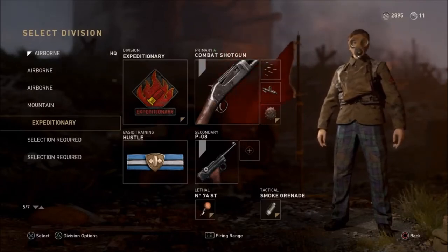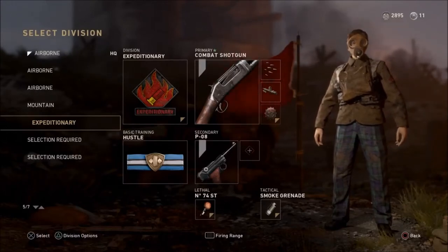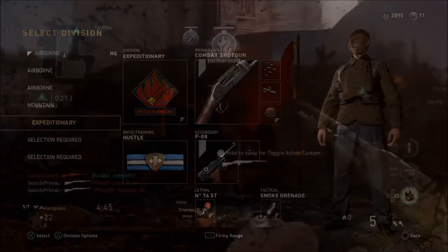Now it doesn't really matter what you run for your nades, but I find smoke really helps a lot with pushing choke points and making sure you don't just die over and over again.